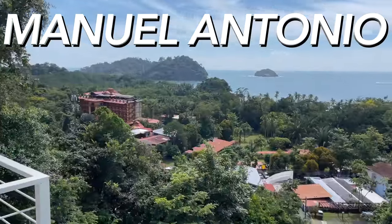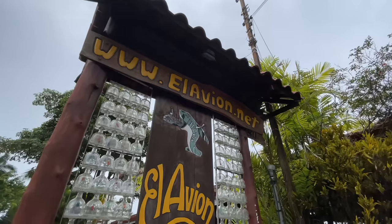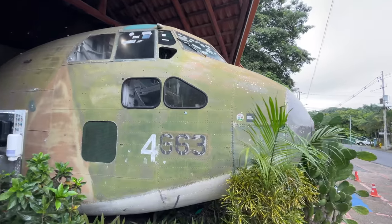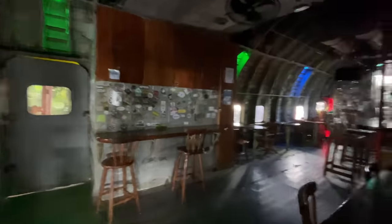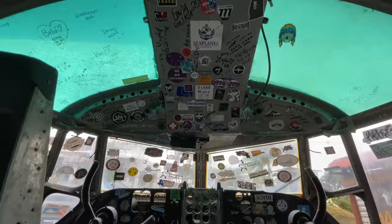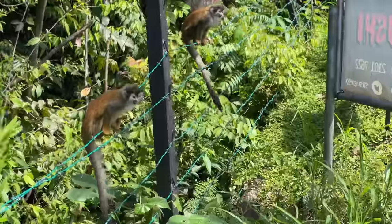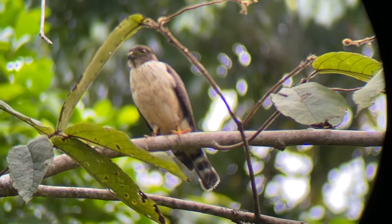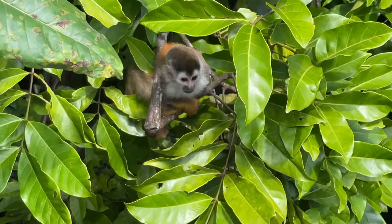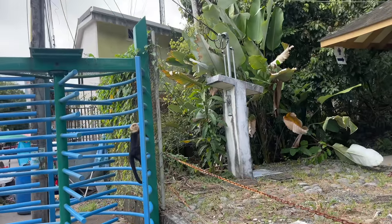We've made it to Manuel Antonio — one of the best places in all of Costa Rica to see wildlife. Manuel Antonio is the national park; the nearby town is known as Quepos. The area is known worldwide on Instagram because of airplane hotels and airplane restaurants — this one is called El Avion. Down here it's very common to see sloth — both the two-toed and three-toed sloth, which they say looks like Chewbacca in the face. You'll also see howler monkeys, spider monkeys, and others along the way.